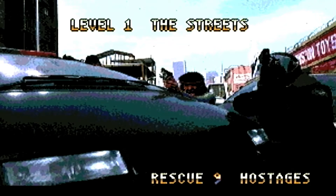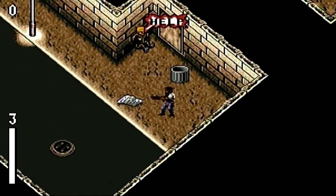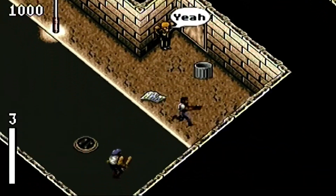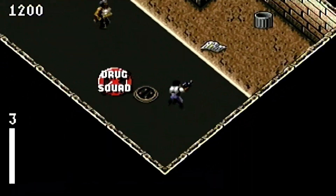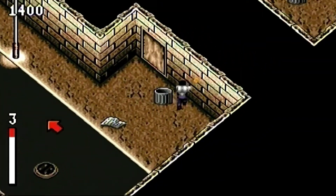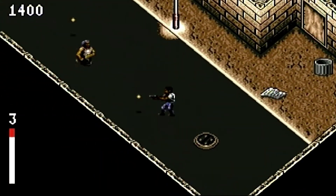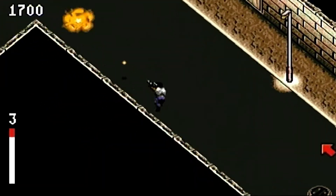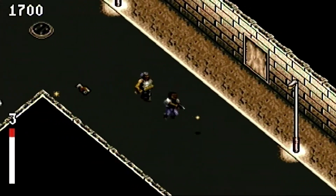Level 1 on the streets - rescue 9 hostages. That doesn't sound too taxing. Famous last words. Isometric shooter - another game that's going to make me really appreciate the fact we have 360 shooting nowadays. We'll follow the arrows and hopefully find these 9 hostages. I'm guessing that's my health bar on the left with 3 above it showing how many lives I've got. And we've got a score in the top left hand corner.